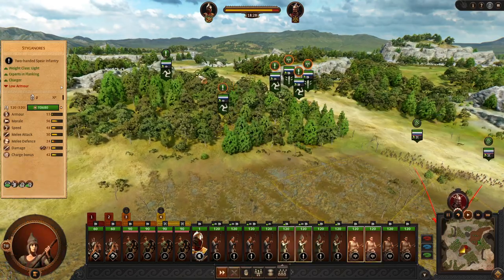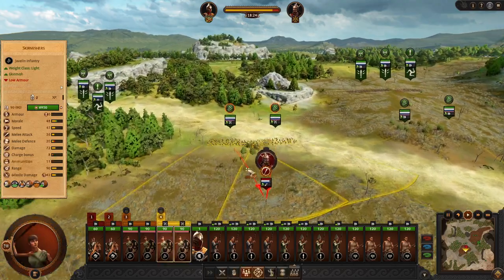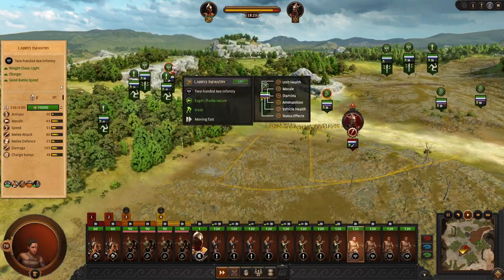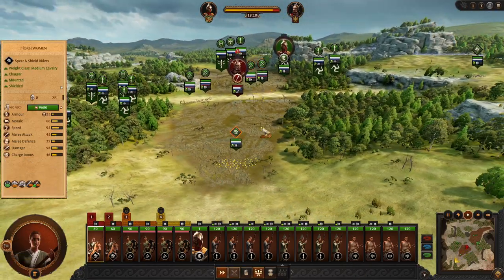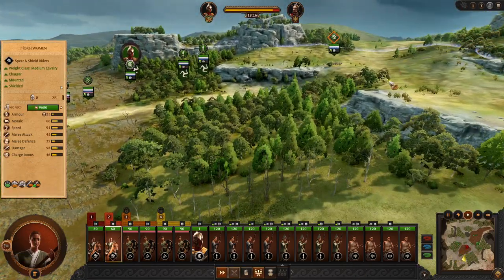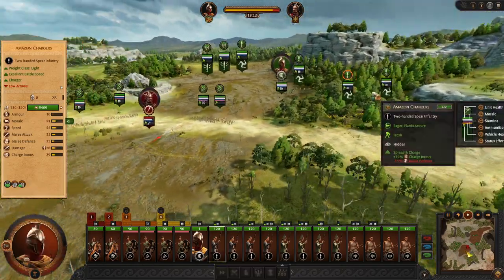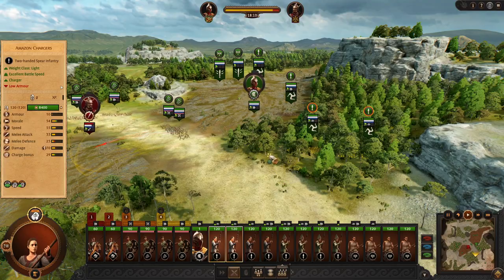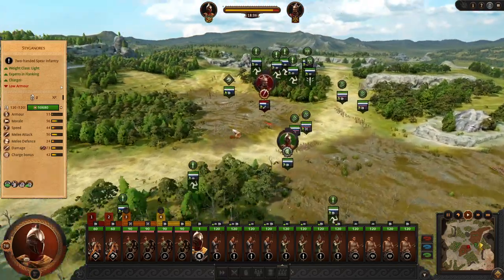Instead of big frontline battles and missile support, which you don't have — we are doing some skirmishing, falling back, preparing to flank the enemy or skirmish with other units. Bring horses. Be very careful with horses. And this is just an example of how we would use our units in the battle.